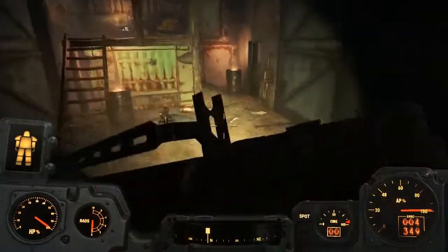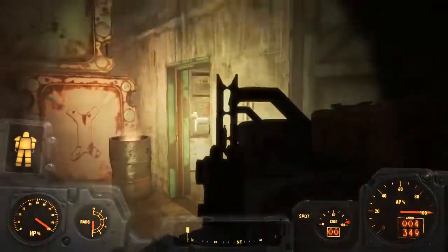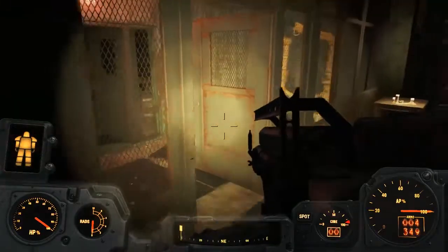Come down here — there'll be two or three enemies, a couple of bots and maybe a raider. Then this door will be locked; you have to wait for your companion Ada to come and open this door for you. That will allow you to get into this big room over here, though there are a couple of enemies inside so take them down.